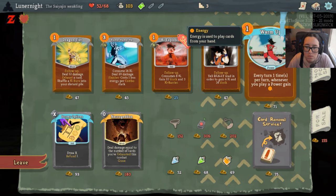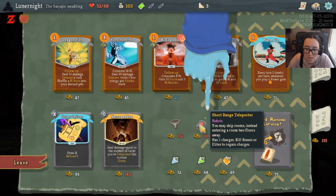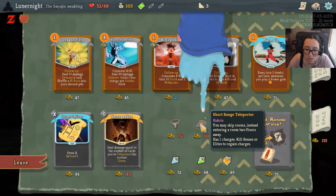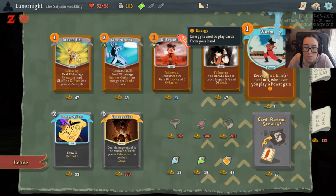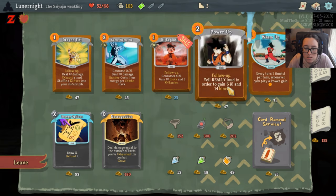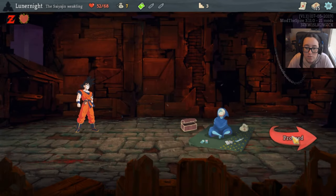Every turn — one time per turn, whenever you play a power card, gain energy. Really loud and order to gain 6 key and 14 block — I kind of want that. What's this? Interesting. I think this will be good. And let's grab this. I need a follow up, I think.